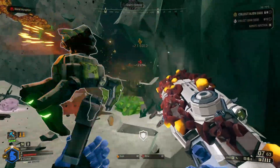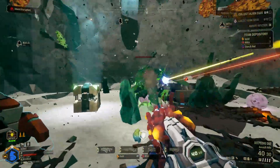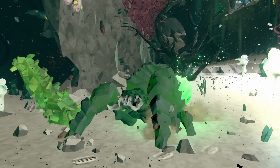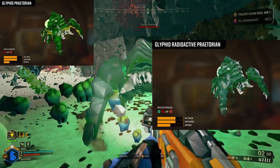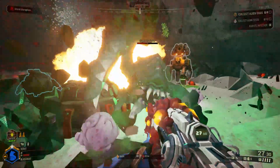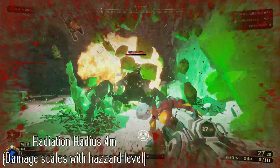When exploring the Radioactive Exclusion Zone, Glyphid Praetorians and Glyphid Exploders not only look different but their attacks are also slightly modified. The Radioactive Praetorian has a much higher speed stat compared to the conventional Praetorian and the Frost Praetorian. Instead of barfing poison or icy breath on you, it'll generate a radioactive area-of-effect bubble around it, which damages anything in front of or even behind it.